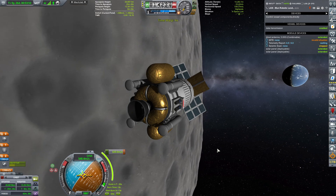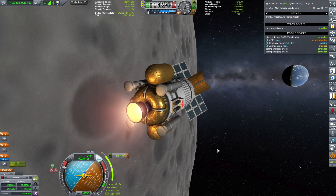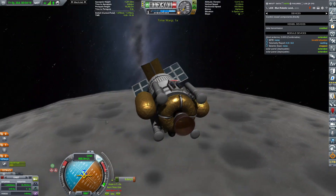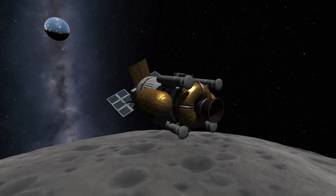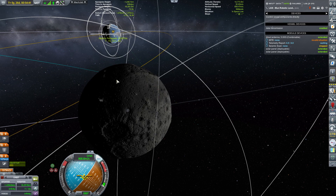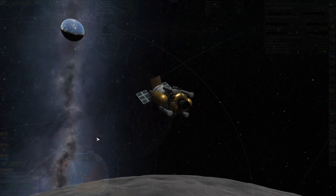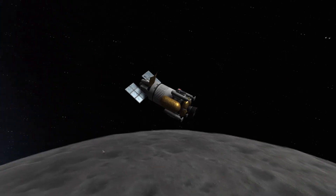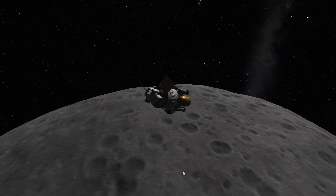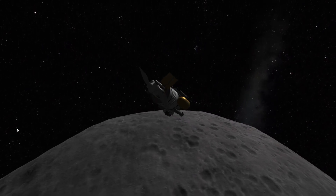The burn is going to take about 13 seconds — 10, 9, 8, 7, 6, 5, 4, 3, 2, 1, ignition. I really love how it looks — this is just gorgeous. Bringing down the Kerbin periapsis to around 38 kilometers. Now all we need to do is sit back and relax until we get near Kerbin's atmosphere, at which point I need to fold the solar panels and the antenna and hope that what's supposed to survive re-entry does. Bye-bye Moon, and thanks for the science.